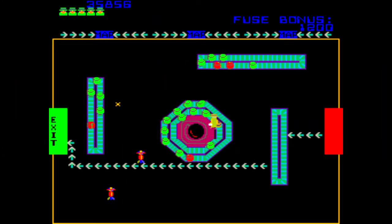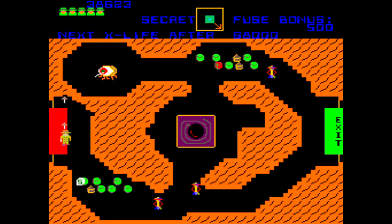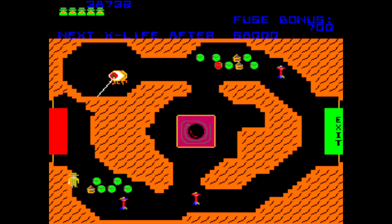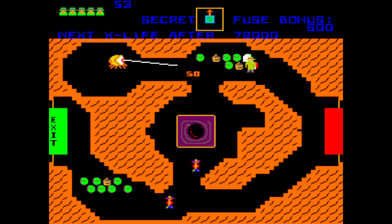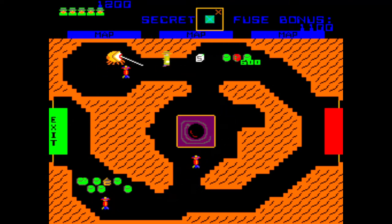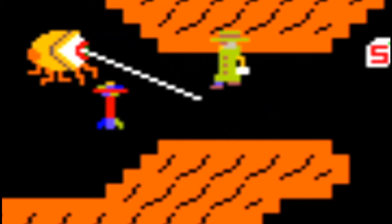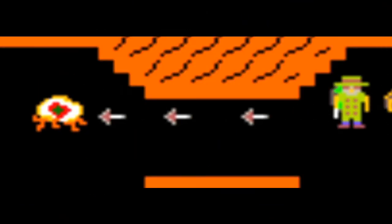The mine levels will begin on level 4 and appear every four levels thereafter. As the levels continue, the enemies will not only be faster, but there will be more of them and new ones also. The first new enemy will be the giant crawling eye monster. This monster will show up on level 5 and will shoot lasers at your character trying to destroy you. You must shoot or avoid the crawling eye monster, because if it shoots or contacts you, you will lose a life. You need to shoot these creatures three times to destroy them.